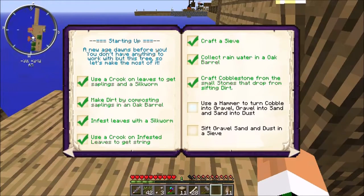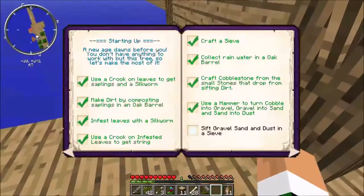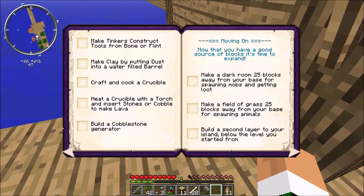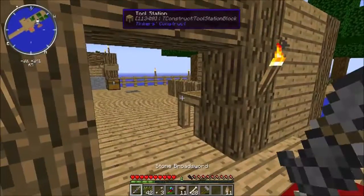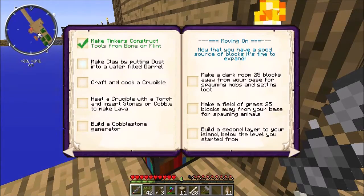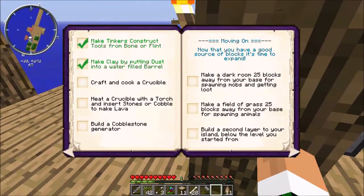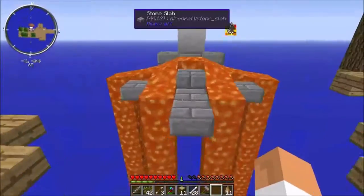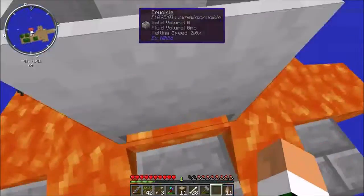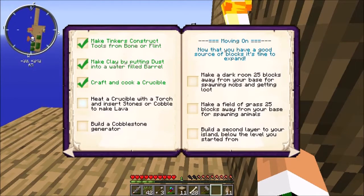Use a hammer to turn cobble into gravel, gravel into sand, and sand into dust — dust is right here, check that off. Sift gravel, sand, and dust in a sieve — check that off. Make Tinkers' Construct tools from bone or flint — this stone broadsword right here, the handle is made of bone, so we can check that off. Make clay by putting dust into a water-filled barrel — check that off. Craft and cook a crucible — this right here is the crucible. If you put a heat source under it and some cobblestone inside, you get lava — check. Heat a crucible with a torch and insert stones or cobble to make lava — check.